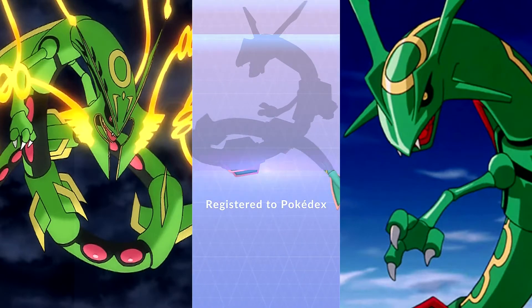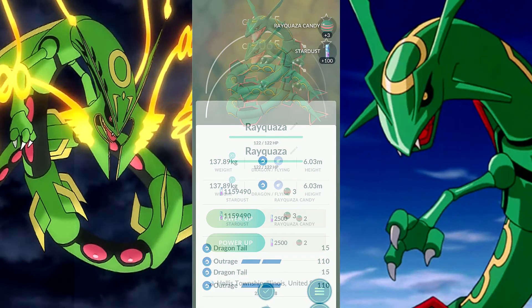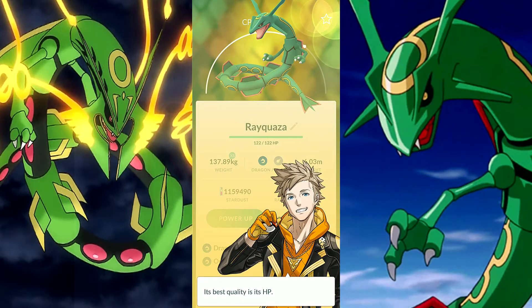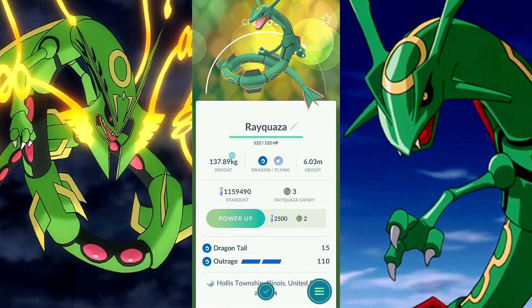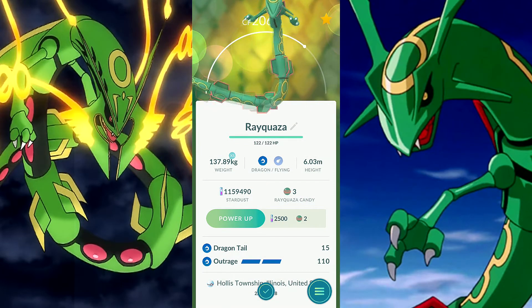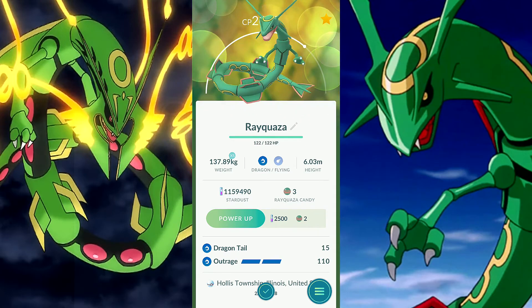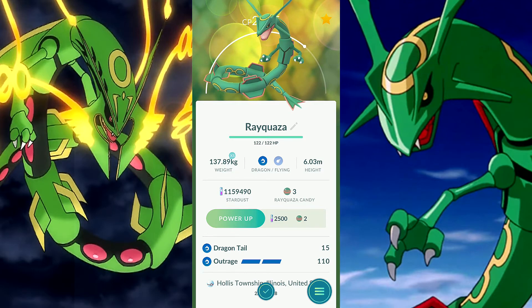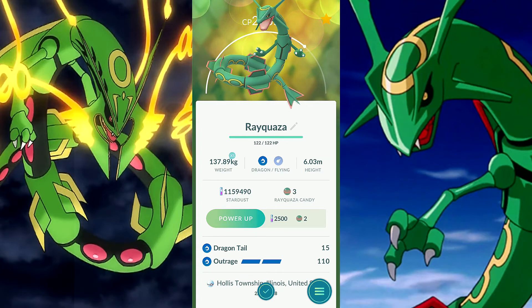We got Rayquaza — the Pokedex entry! Is it any good? Dragon Tail and Outrage — nice, about the best moveset. HP, attack, and defense are strong and impressive. This could be 93% — and that's not bad. That's personally my cutoff line, 93%. Alright guys, make sure you smash that like button for Rayquaza hype! Let me know if you got yours in the comments down below — I'll see you guys in the next Pokemon Go video.